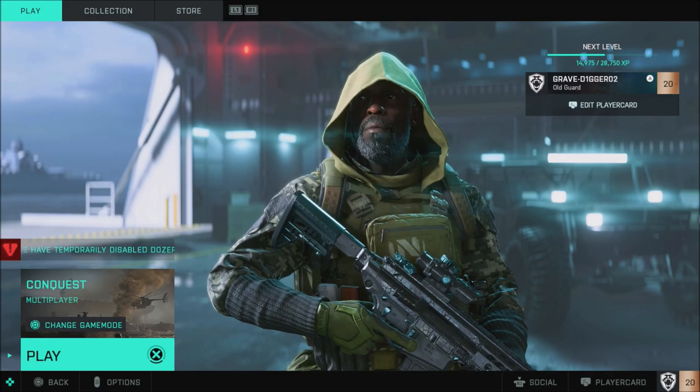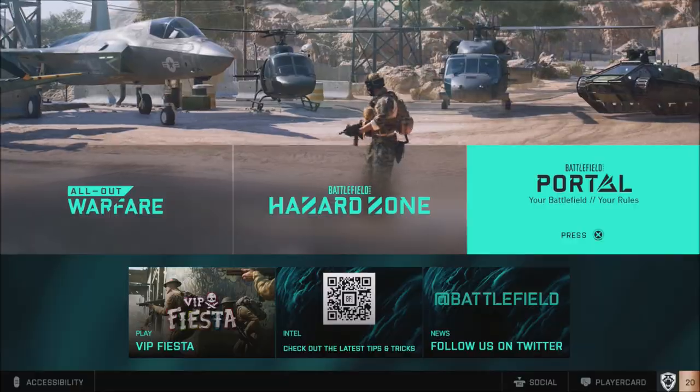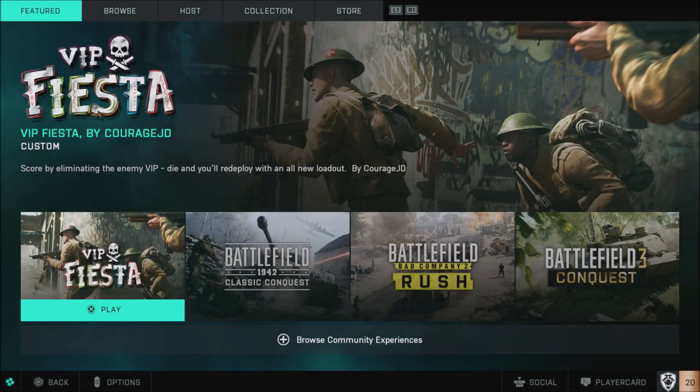This is kind of just a quick play option that's going to throw you into a game. The only way you can find a server browser is over here in the Battlefield Portal, which of course is one of the coolest things that I think DICE and EA have ever done. The portal is absolutely awesome to play some of these old modes.